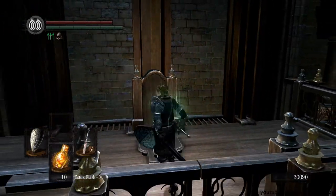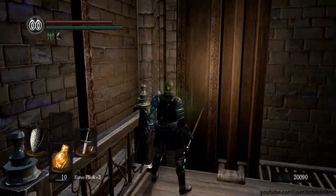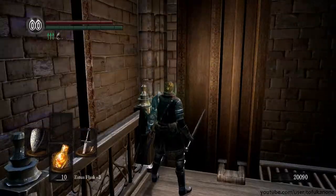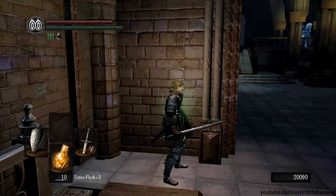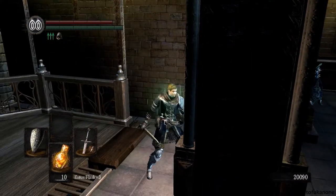Then we go up this elevator. As you're going up I would suggest hiding in the left hand corner, because if you're standing right in the middle there will be enemies that spot you straight away, and you don't want to fight more than one of these at a time - they can be somewhat nasty.